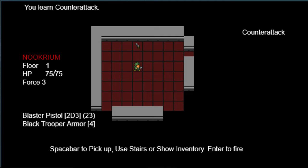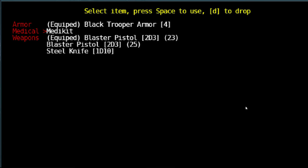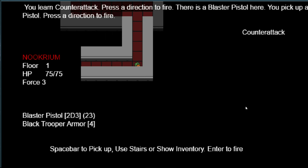So here I am — I'm the green guy on Floor 1. I have 75 hit points, my force is 3, and I don't really know what that means. There aren't many abilities: spacebar picks things up and uses stairs, Enter fires. We can pick up a blaster pistol and equip it. We have black trooper armor, a med kit, and a blaster pistol — both deal 2d3. There's also a steel knife. Let's find our way out of this place.